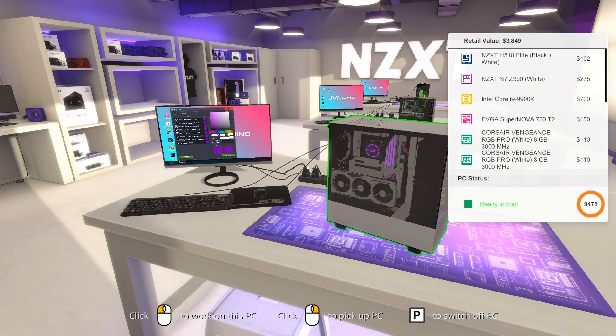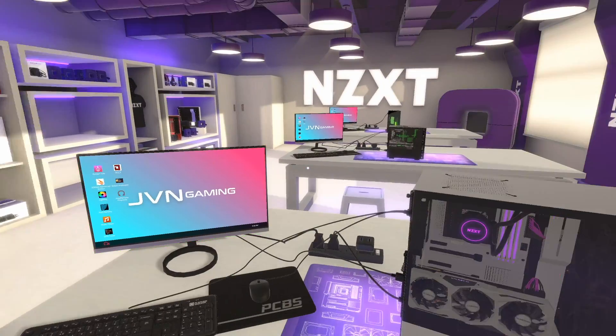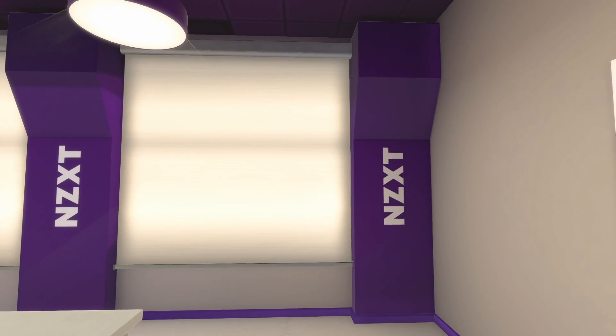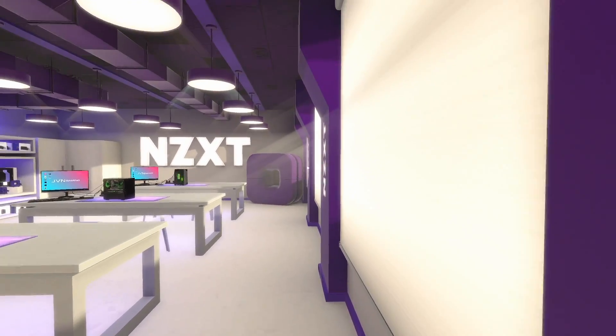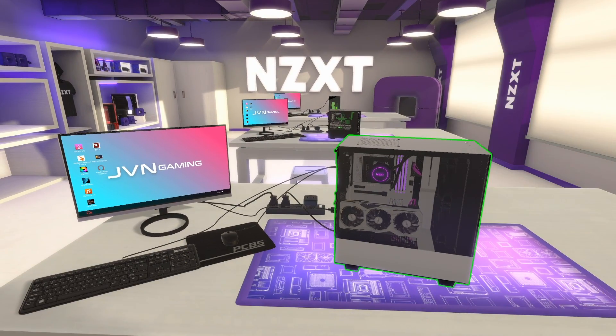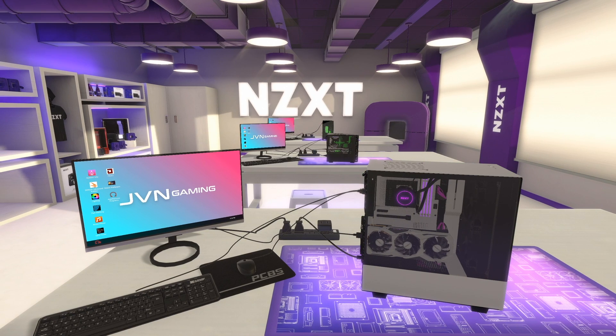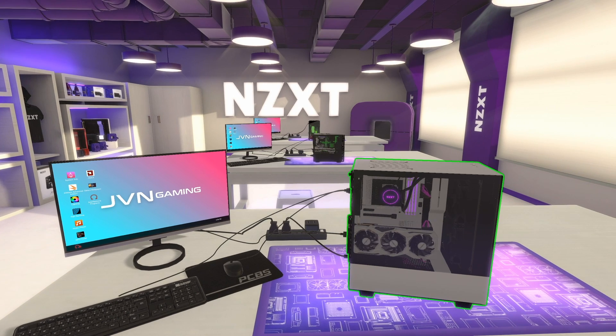There's a build in the 510 Elite in the NZXT Workshop. So far, this is my favorite workshop. Look at all these beautiful things — I love it. I like NZXT's cases. I'm biased, I admit it. Super into it. I like the clean lighting for sure — it'll make builds look a little more color accurate, which I'm excited about. So there it is, guys. Hopefully you enjoyed. If you did, go ahead and subscribe for more videos like this one. Thanks so much for watching — I will see you in the next video.